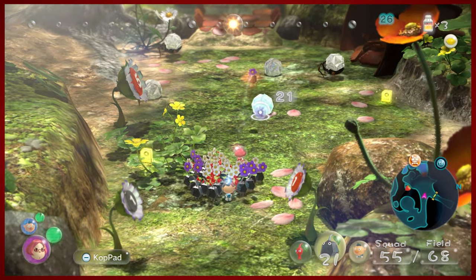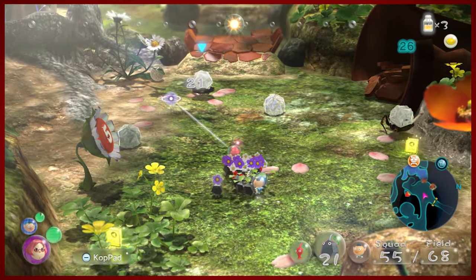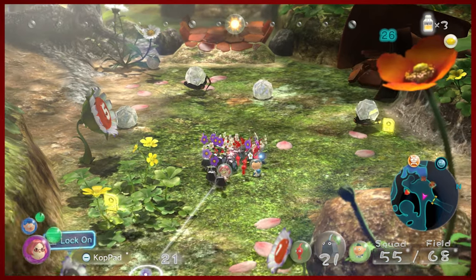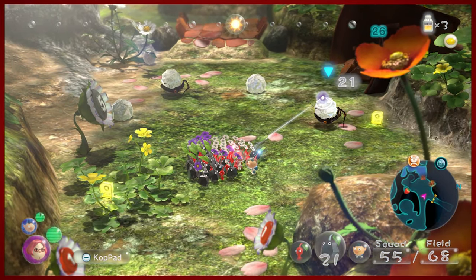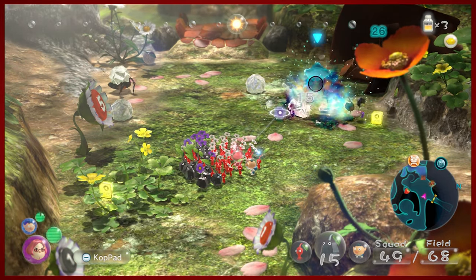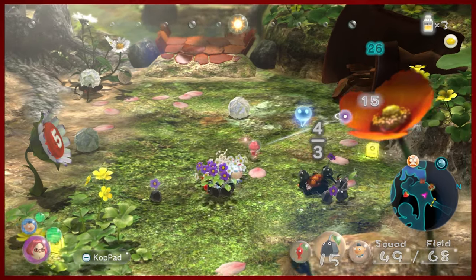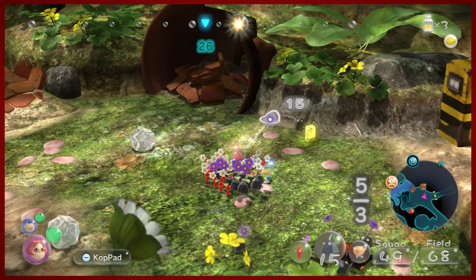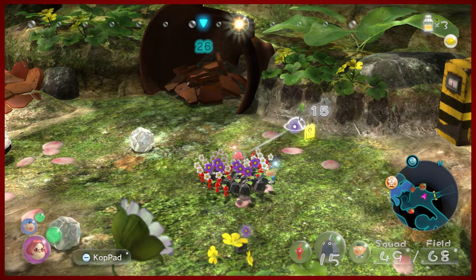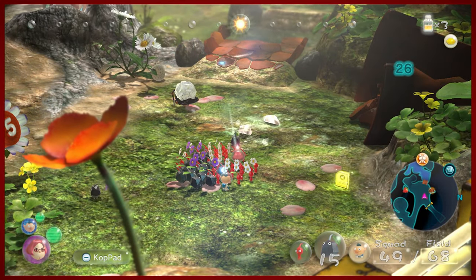We've got some weird crystals on the ground. As you can see, these are able to be broken by our rock Pikmin. We've also got some crystal spider-looking enemies which, if we could hit them correctly, would suffer the same fate.